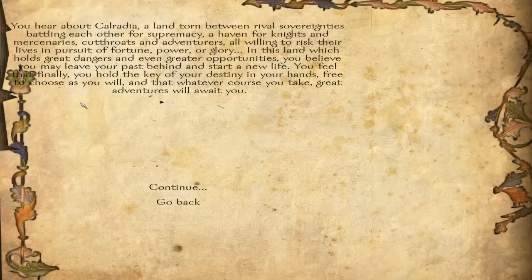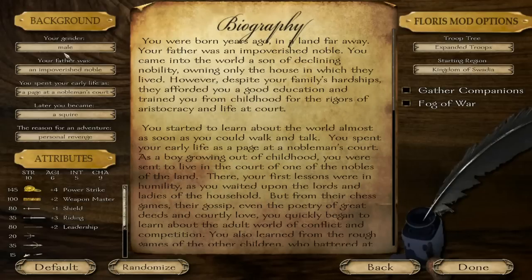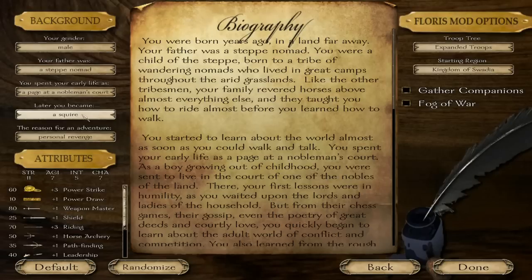We've started our new game and you hear about Calradia, a land torn between rebels. Story is not this game's strong point. But with the Florist mod we get a more advanced character building system. I am a male character — my father was a steppe nomad, because that's what penguins do, they walk around.